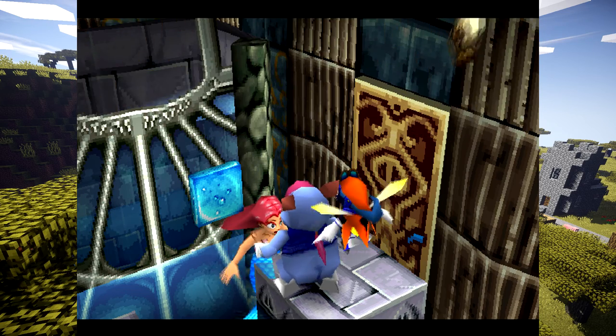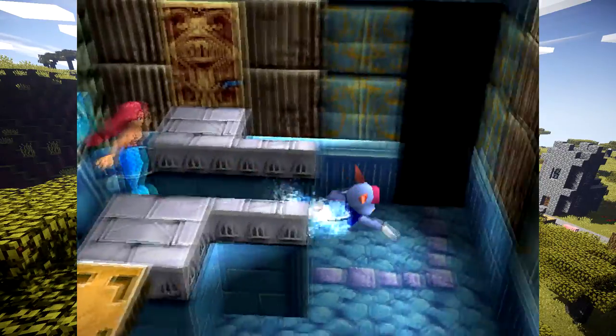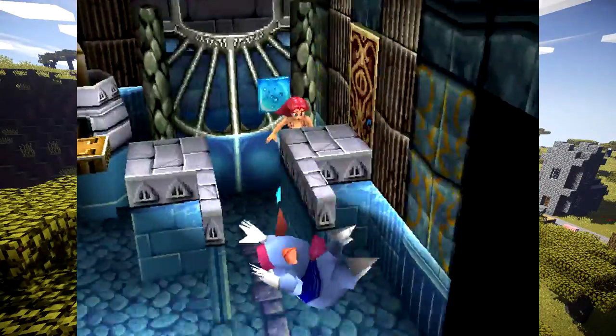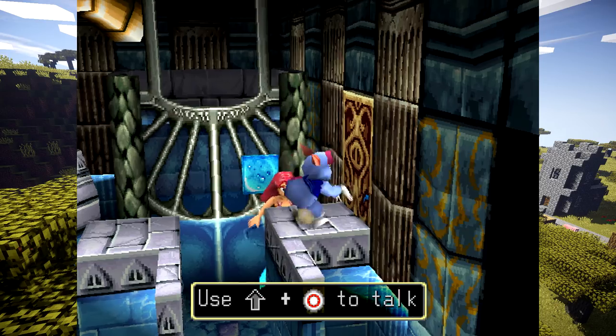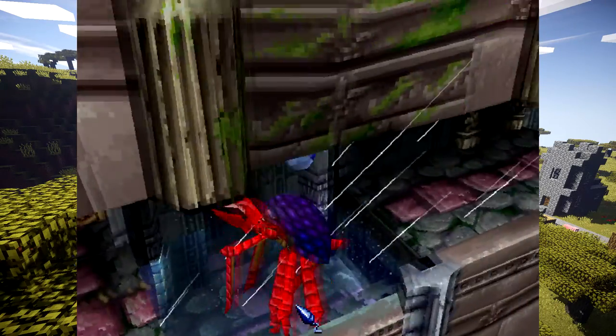There's a glitch here — or maybe you really have to do these in sequence. The right side of the harp usually is in this corner right here, but it's not. I think it only appears when you have certain items, like the white key which we don't have yet, and when this mermaid gets out of the way — she actually swims up to the giant fish.